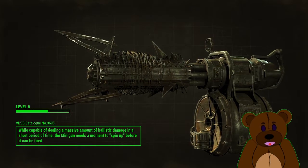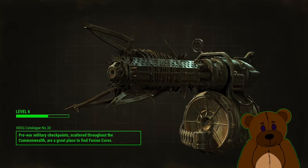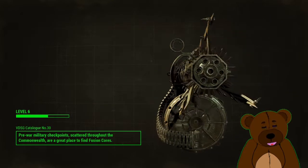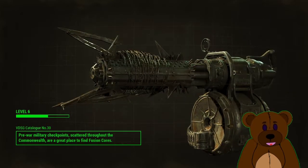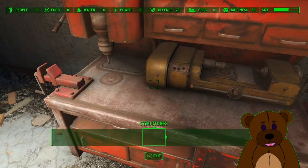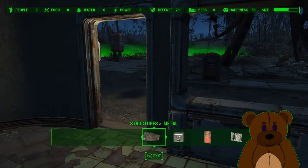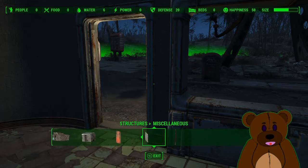I totally want that minigun — it just looks gnarly. Whenever you run out of bullets you basically have a power drill once you're done. Alright anyways, so Homemaker is now up and running. Let's go ahead and go to the workshop.